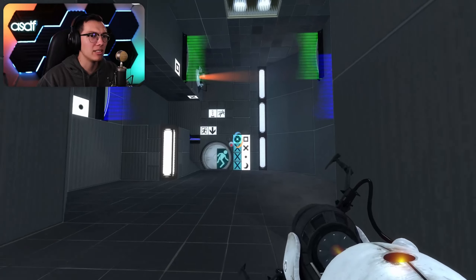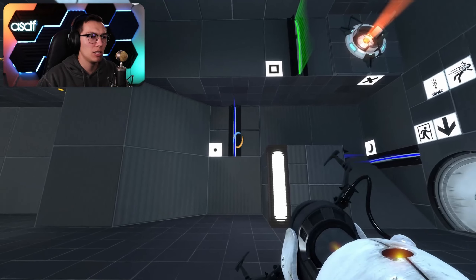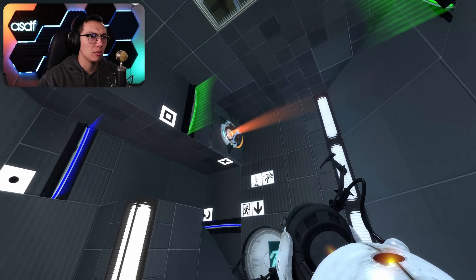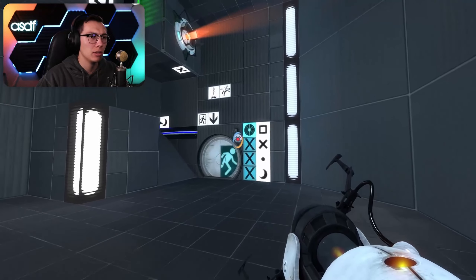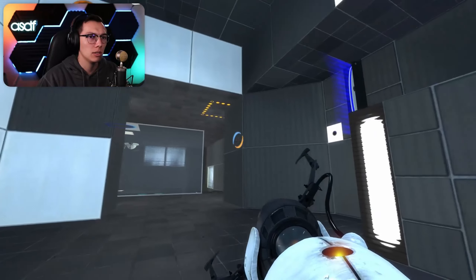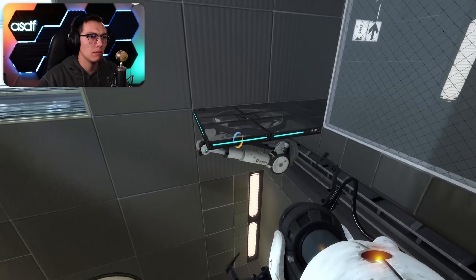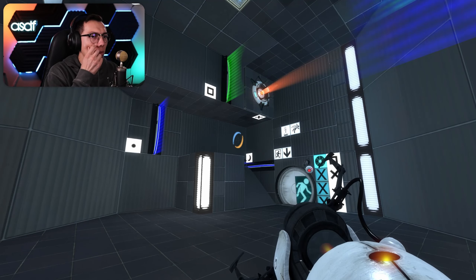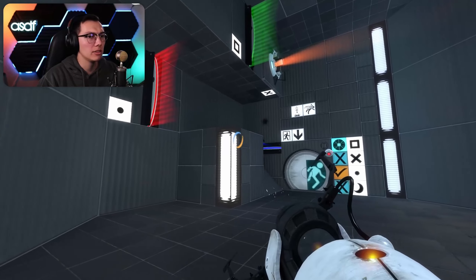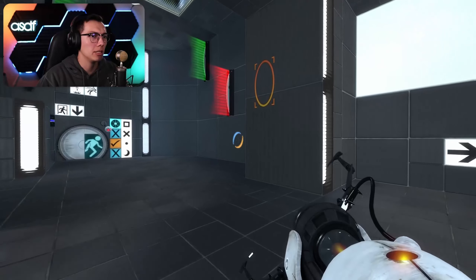Oh, that's a secret doorway! Oh, this is confusing. So we need moon to be red, then we need dot to be red, and then we need X to be red. What is the square? We need the square as a timer - so the square is the last one. Let's do dot first. Hopefully it won't flip it back and then flip it again. Yeah, okay - it's timed. Well, then we need to do it again, but we need it to be here.